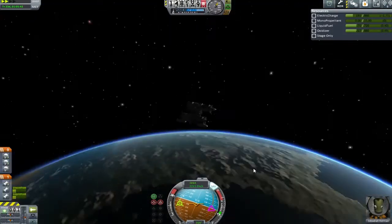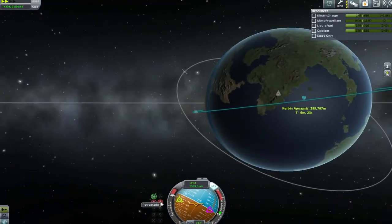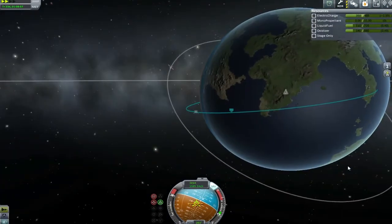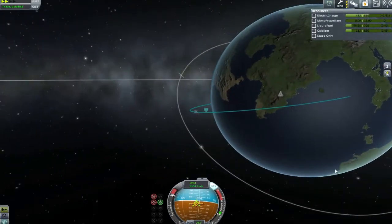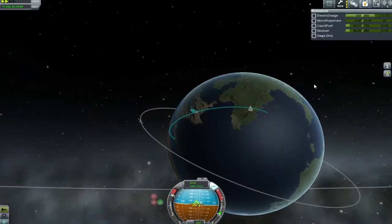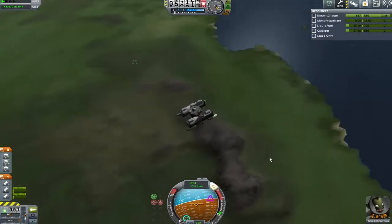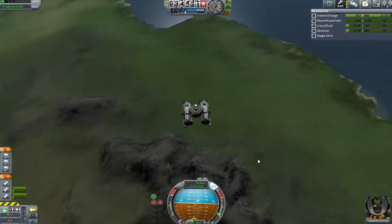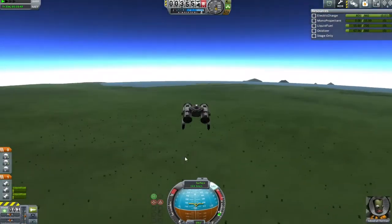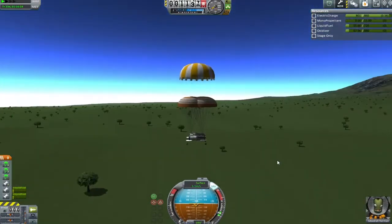I'm going to use what remaining fuel I've got to change my trajectory inclination to get myself up to the space centre — just like that, brilliant. The problem now is that was my apoapsis over the top of the space centre, which is not what we want. So I'm going to do everything in my power to land somewhere around the space centre. We're in a rover, so it would be nice if we could land somewhere close enough and just drive our way over there. I know the atmosphere has a lot of drag but I was coming down very steeply anyway.